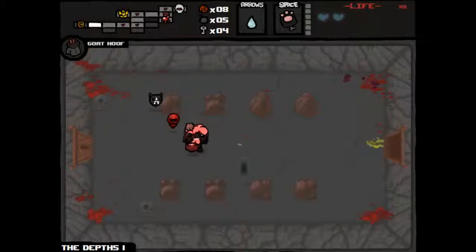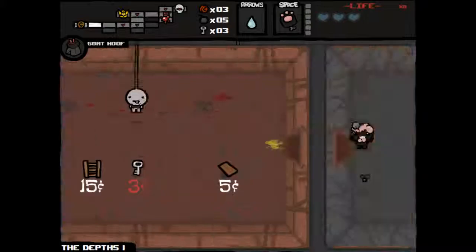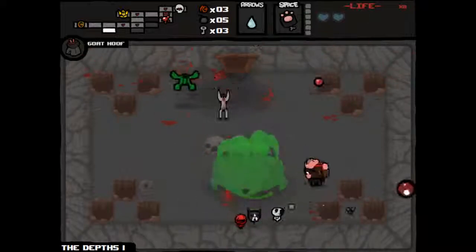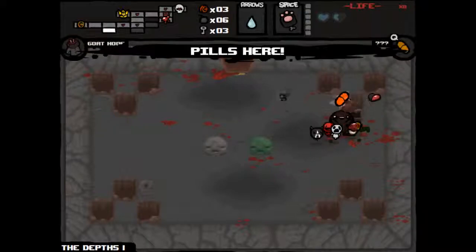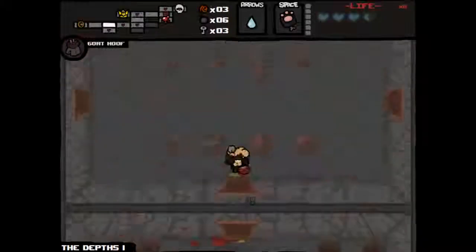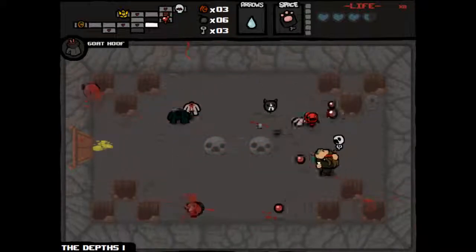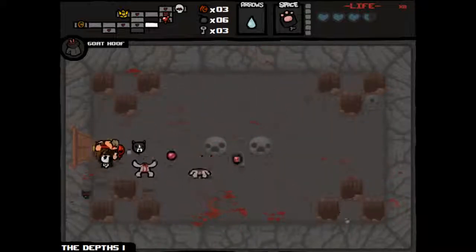We might as well take a look — we have the keys for it. We definitely want to spend 5 cents and get the Spirit Heart. There's a Red Chest — Guppy item! Two pills — Balls of Steel. Excellent, and Speed Up. Is this the run we got PHD on? No, I don't think so. Balls of Steel was great just for the fact that we know it's in the rotation. But this room is a pain — let's do some dodging.